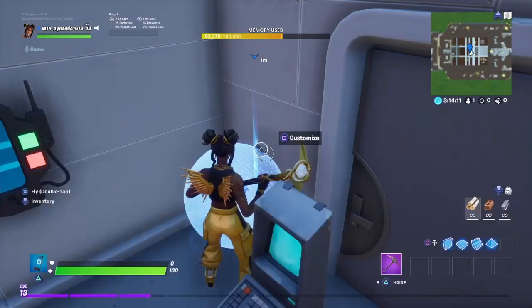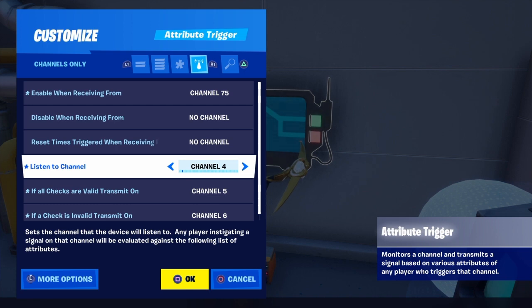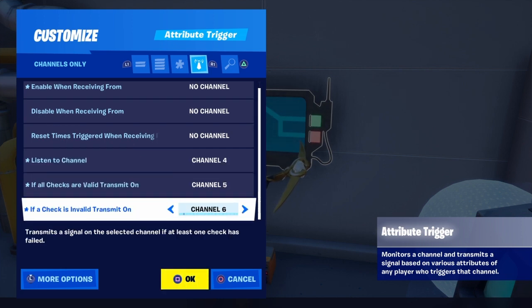When a player looks at the perceptor device it transmits on channel 4. Here we have an attribute trigger that listens to channel 4, and if all checks are valid it transmits on channel 5, and if they're invalid it transmits on channel 6.